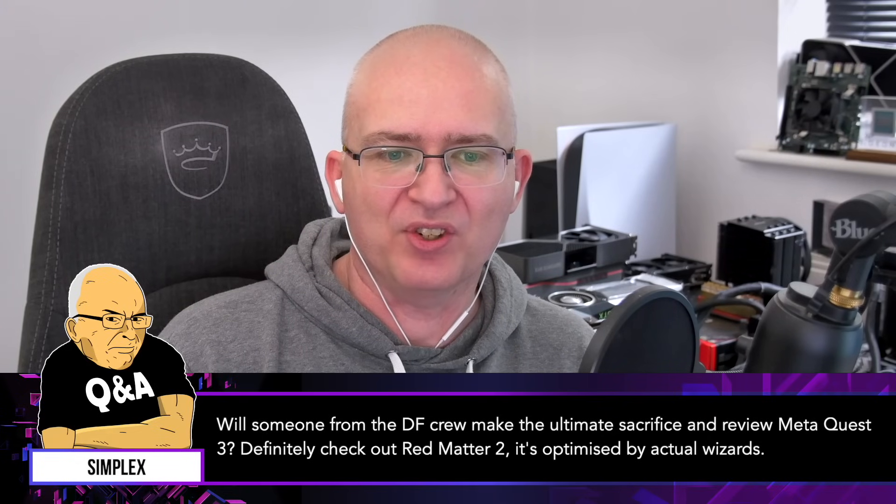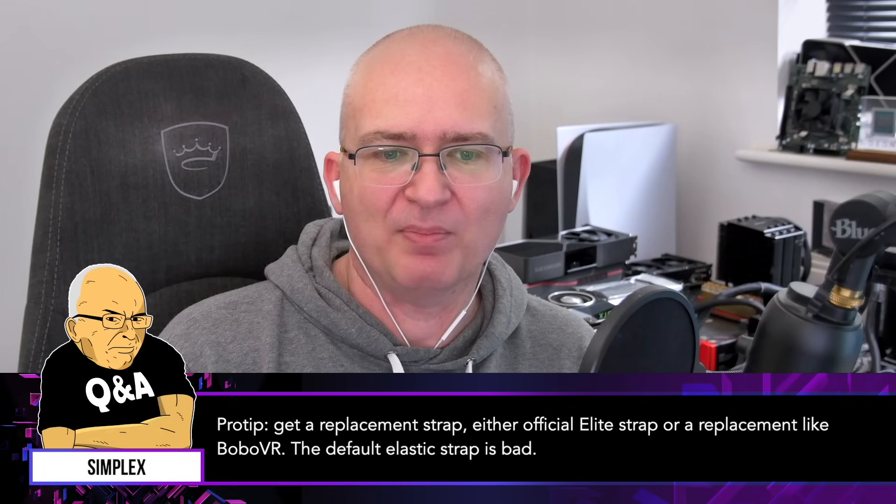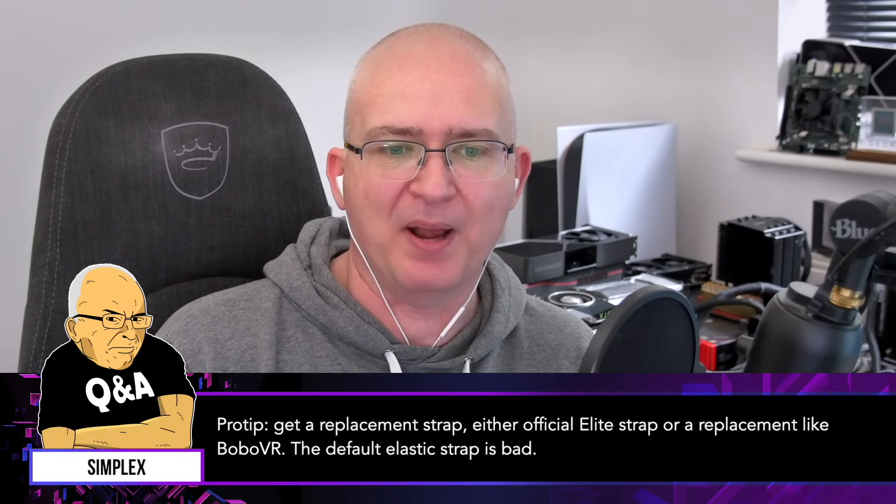This one from Simplex: will someone from the DF Crew make the ultimate sacrifice and review the Meta Quest 3? Definitely check out Red Matter 2 — it's optimized by actual wizards. Pro tip: get a replacement strap, either the official elite strap or a replacement like Bobo VR. The default elastic strap is bad.